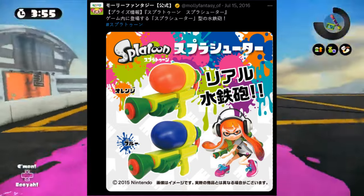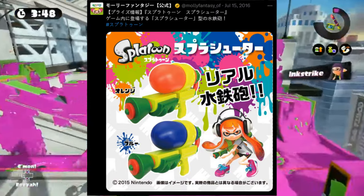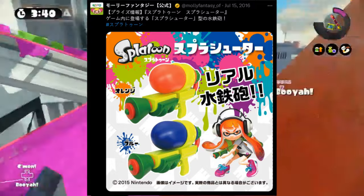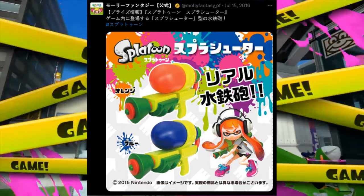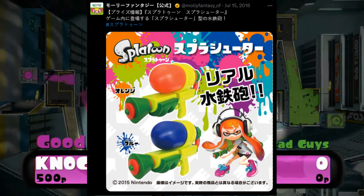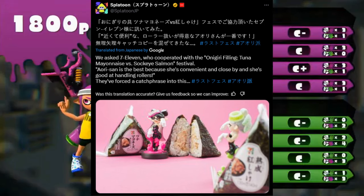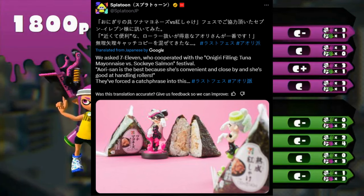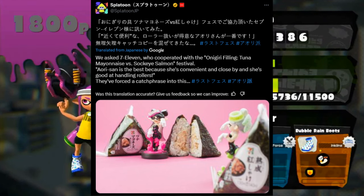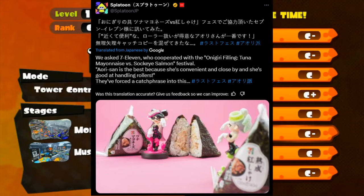Before moving on, I did some digging and found something interesting — there is apparently a real-life Splatter Shot you can buy by Molly Fantasy. I could only find one tweet about it and nothing else; Nintendo didn't retweet it or anything, so I don't know if it's official. But that's literally the only thing I found on an actual Splatter Shot replica. And back in Splatoon 1, Nintendo had a collab with 7-Eleven, where they held a tuna mayonnaise versus sockeye salmon Splat Fest — and 7-Eleven was actually selling onigiri of those two flavors for a limited time.